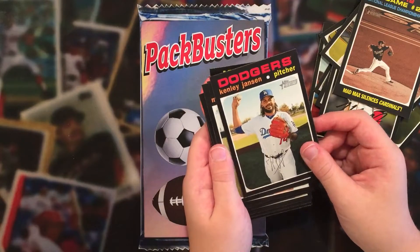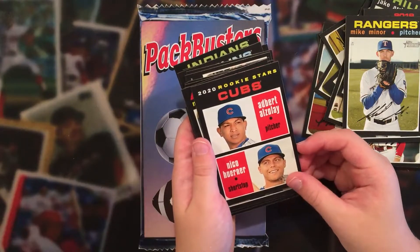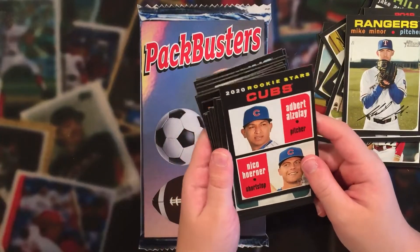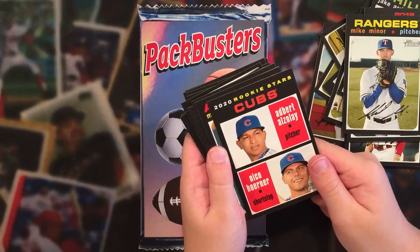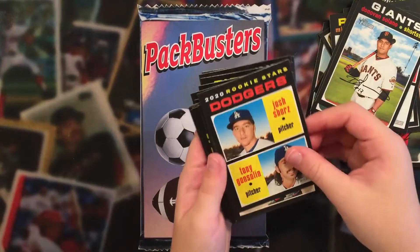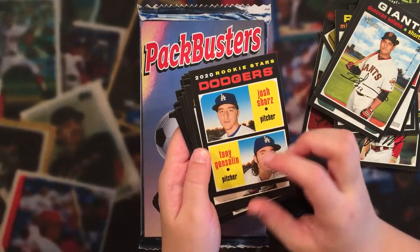Kenley Jansen. Mike Miner. Got a double card — first rookie, Nico Horner, not a bad one, that could be a lot worse. Along with Adbert Alzole. Mike Fiers. Donovan Solano. Another double card of 2020 rookie stars — Josh Spores.